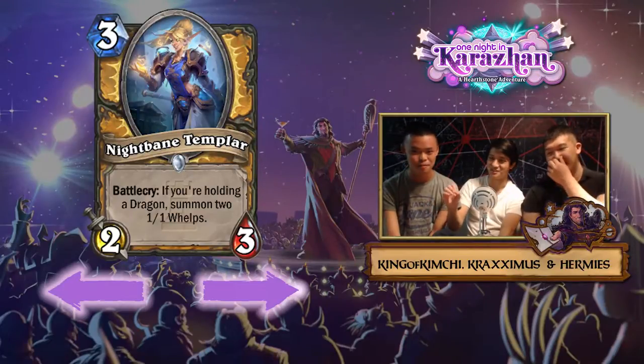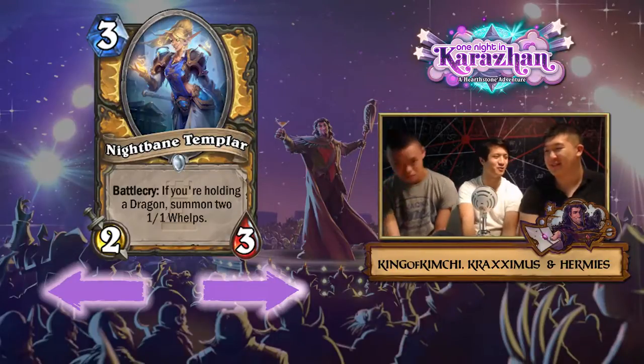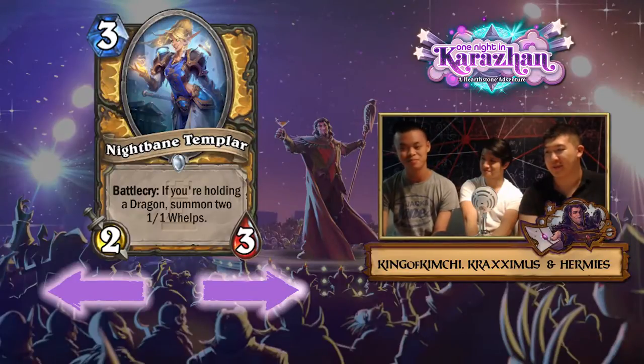The problem is Paladin is still missing a good two-drop. The mini Tirion would never be replaced — that's too strong. They tried doing something with Selfless Hero, the one-mana 2/1, but right now it's not even that good. Basically, if Dragon Paladin is good this card will see play; if not, it won't.